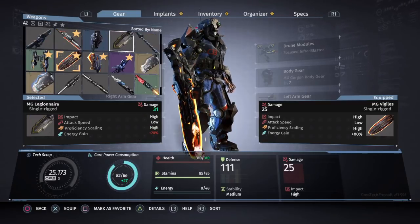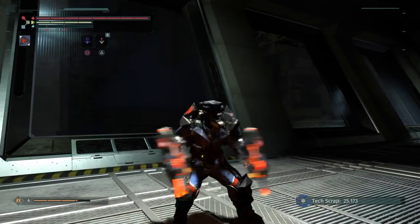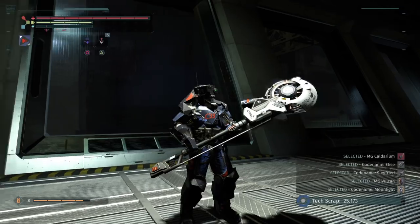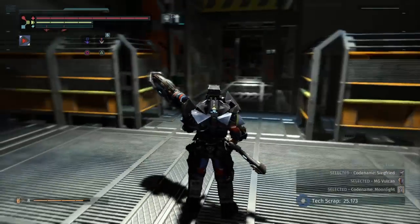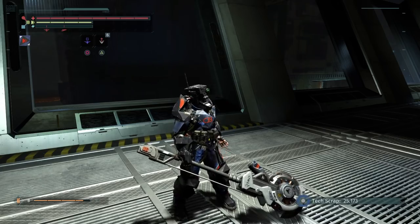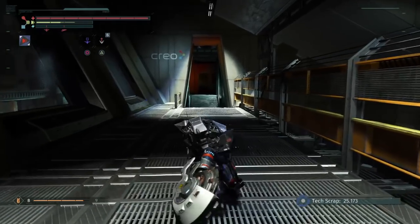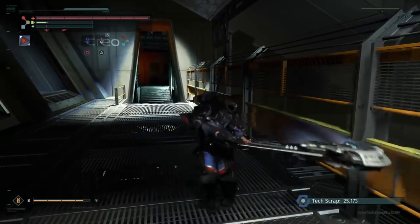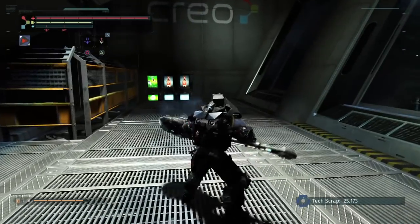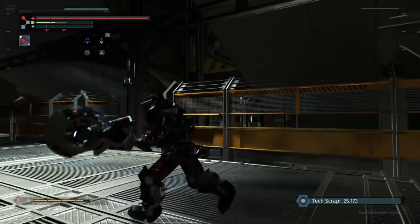Now the next weapon is the Codename Moonlight — this is my favorite weapon, and it looks amazing. This is a two-handed weapon. The R1, R1, R2 is a spin, much like the MG Judge, and the R2, R2, R1 is a spin again.